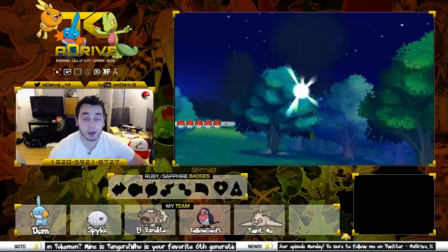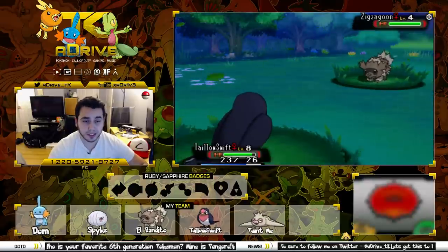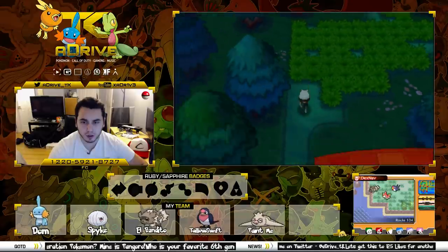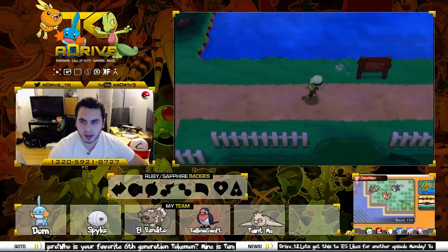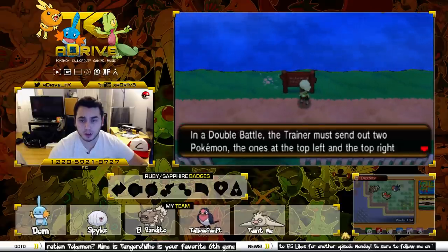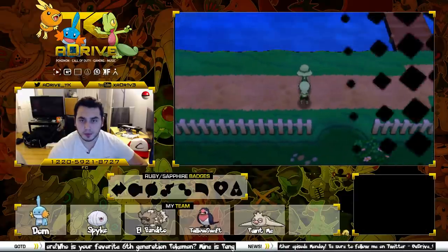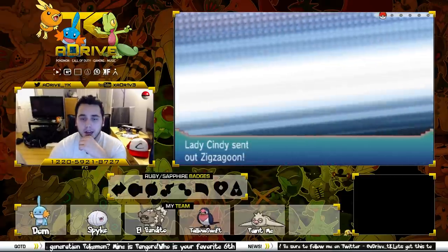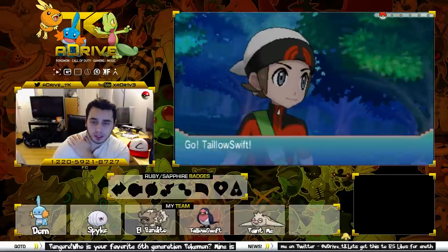I'm hoping to get to Rustboro City coming up soon. There are a few battles I think we have to take on here. I really love the water in this game — it looks really nice. There are two pairs of trainers who challenge others for two-on-two battles called Double Battles. Got a battle — this girl does not know what she's in for. My team is so Brolic right now. She's going to send out her Zigzagoon. I'm going to send out Taloswift. Shake it off, shake it off.